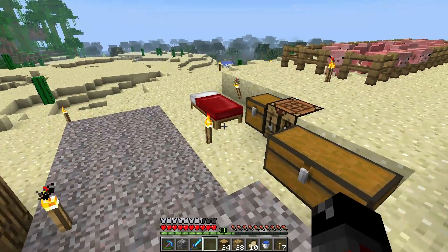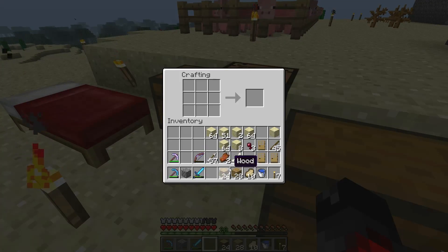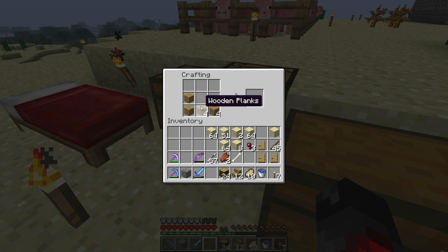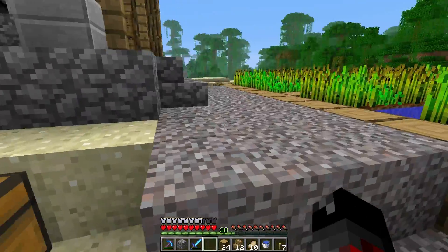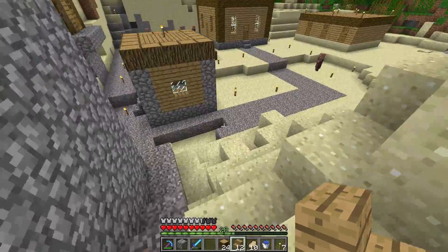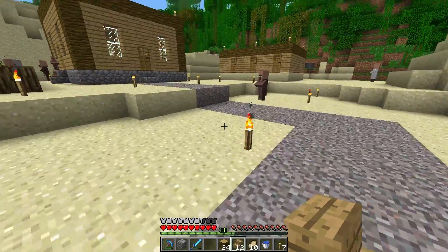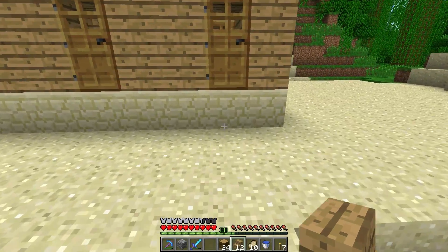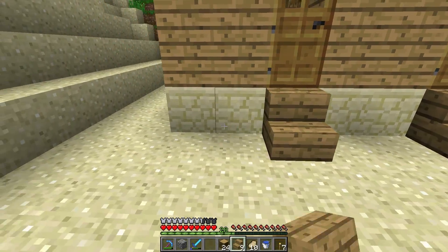I want to make some stairs - probably wood stairs to do something a little different than the other houses. Twelve should be enough. I also want to find some gravel so I can connect the road over here - it doesn't really matter but it's just for aesthetics.